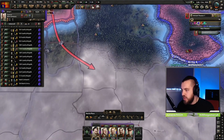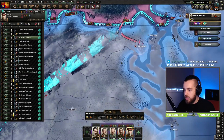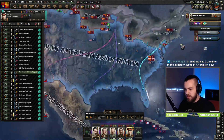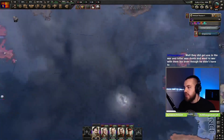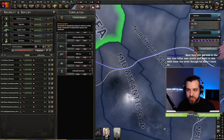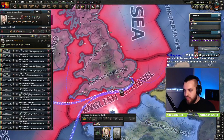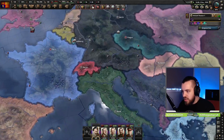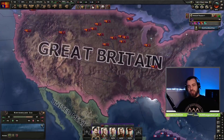We might even get a cheeky encirclement on these guys. We're about to take their capital — just keep pushing down. France has joined the war, which is both good and bad: good because we can kill France as well, bad because we have no divisions to defend our own borders. We're going to take our Navy and put it on strike force to hopefully stop the French from naval invading us. Luxembourg's joined and the Czechs have joined. We just need to kill France once we kill the US. And that is the US defeated.